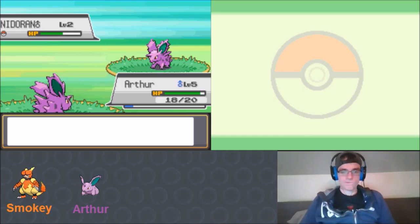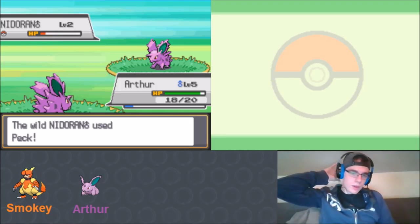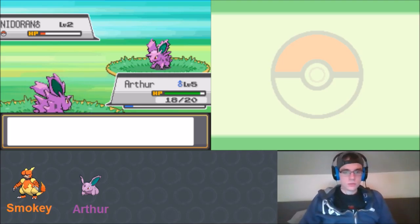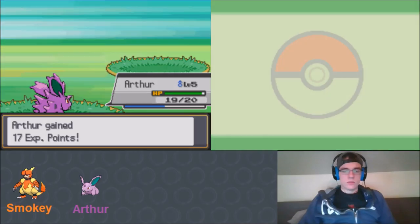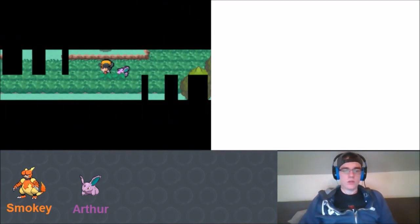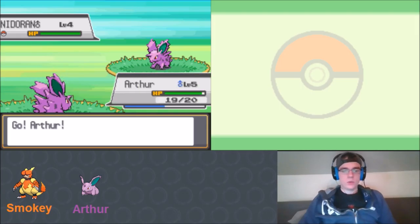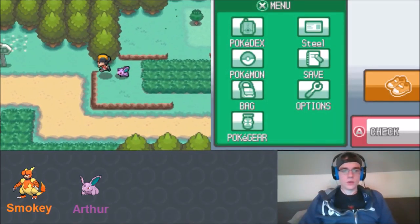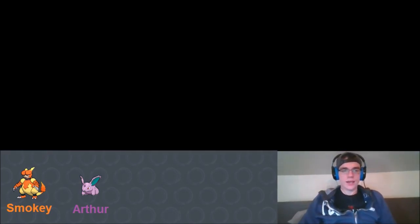We notice the Black Sludge only healed one HP - we thought it healed ten percent. We run from another Nidoran and head to heal. A Nidoran follows us for a moment - adorable. We head to the Pokémon Center and restore our team to full health. We stop to open three more packs. The nurse's message almost sounds like she wants us to come back in trouble.